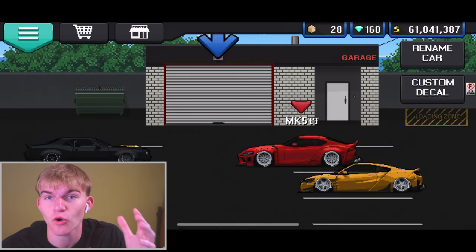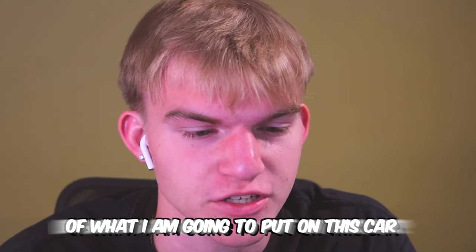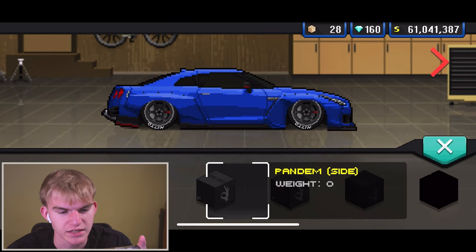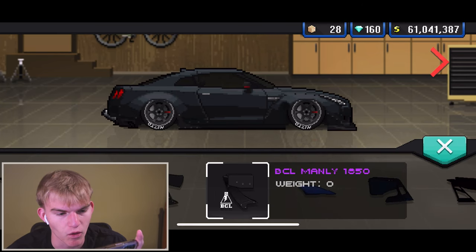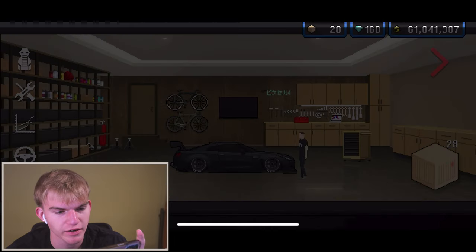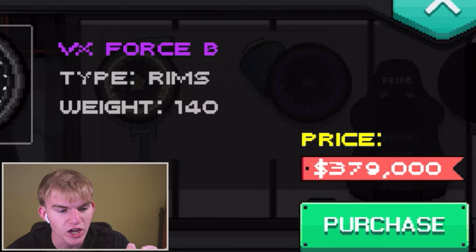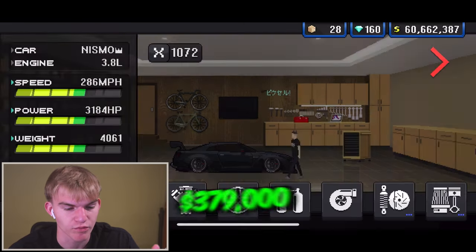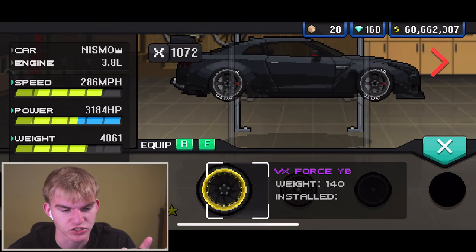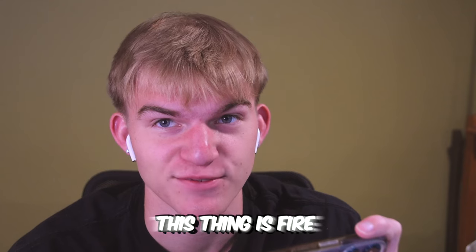Last and finally of course we're going to do the Nismo GTR, which I think I already have an idea of what I'm going to put on this car. I kind of like this midnight purple outer space. Then we're also going to throw on that swan neck spoiler. I got to switch the wheels though — the wheels aren't hitting for me. $379,000 wheels — I think that's a great purchase. Please always spend like $379,000 on your wheels, it's a great investment. Dude, this thing is fire — it might have been worth $375,000.